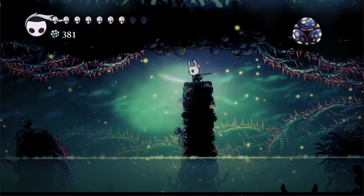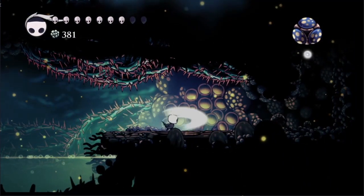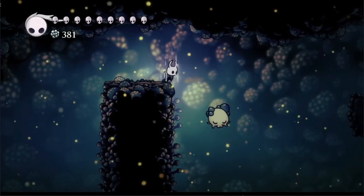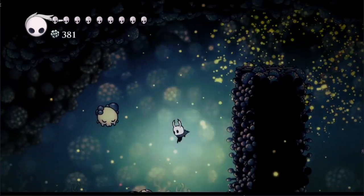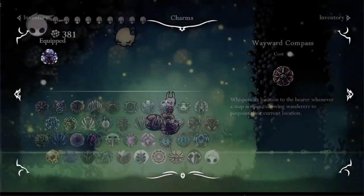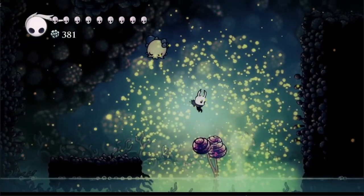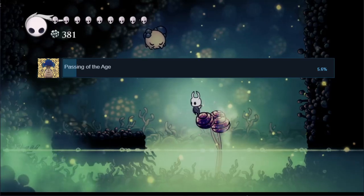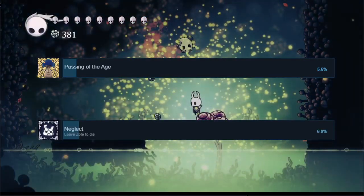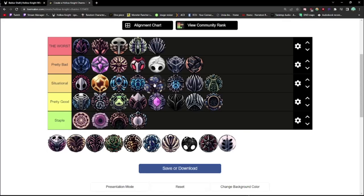Spore Shroom is found in the bottom left of Fungal Wastes, costs 1 charm notch, and is practically useless. After focusing soul, the player releases a spore cloud that deals around 26 damage over 4 seconds — just barely more damage than swinging your nail. It also allows you to understand mushroom language, but only 5% of players have even gotten that achievement. That's less than the number of people who have left Zote to die on their first playthrough. Spore Shroom is an easy contender for the worst.